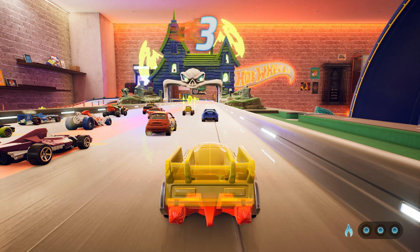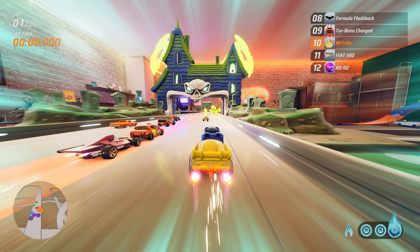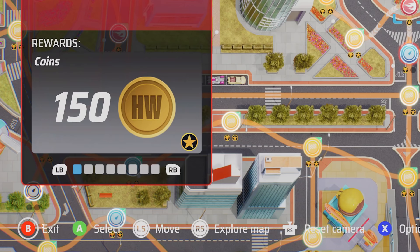Secret Five: Ready for another boss race? The next Hot Wheels Unleashed secret requires you to complete the fifth and final boss race. As before, win just to ensure you unlock the secret.